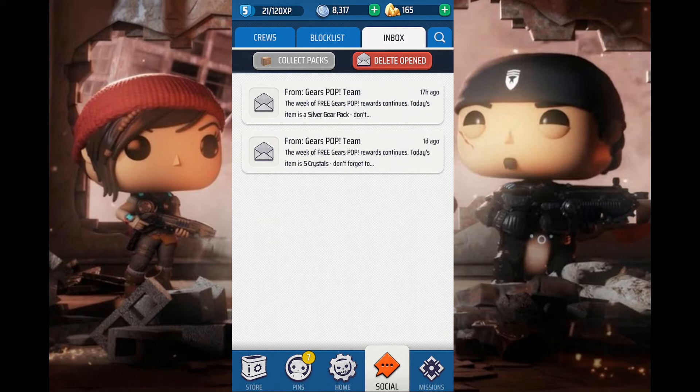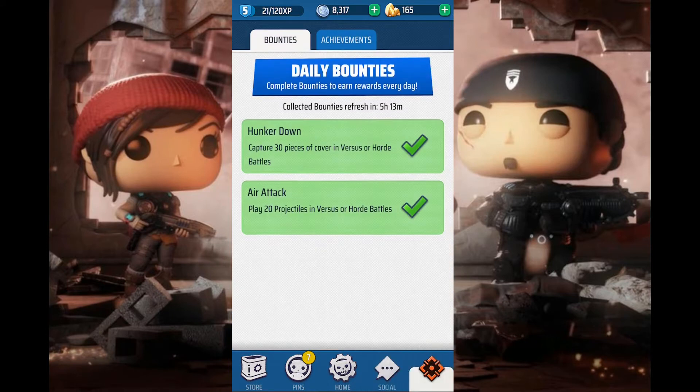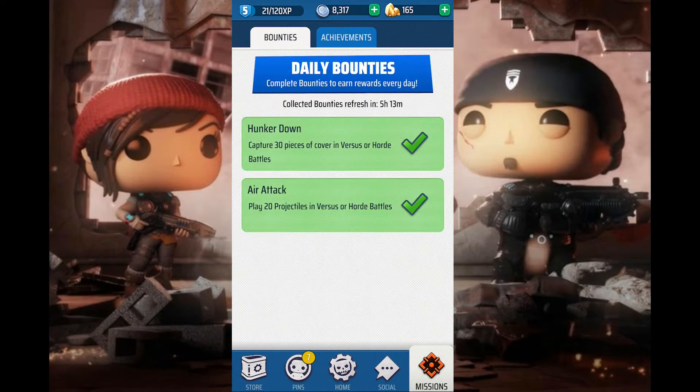For the first week you've been getting a reward every single day, so that works really well. All the way on the right is a tab for daily bounties — basically daily challenges to get more rewards — and then you have achievements. I haven't signed into Xbox Live and don't remember my account, but if you do, you'd probably get some achievements out of it.